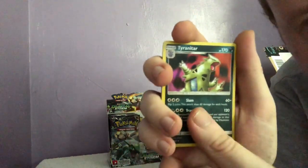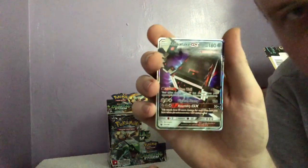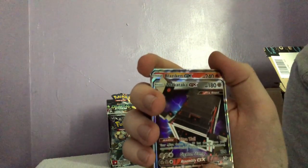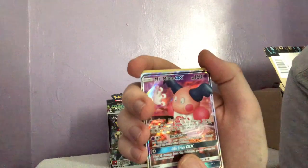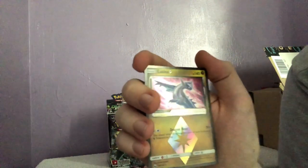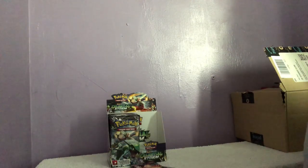So we had Tyranitar — give you a nice good look at that — a Buzzwole or Tapu something, a Blaziken my boy, Mr. Mime — probably my least favorite — a Slaking, and a prism Latios. Like and subscribe if you like the pulls, comment if you want me to do any more of these videos, and I'll be back with part three in the next one.